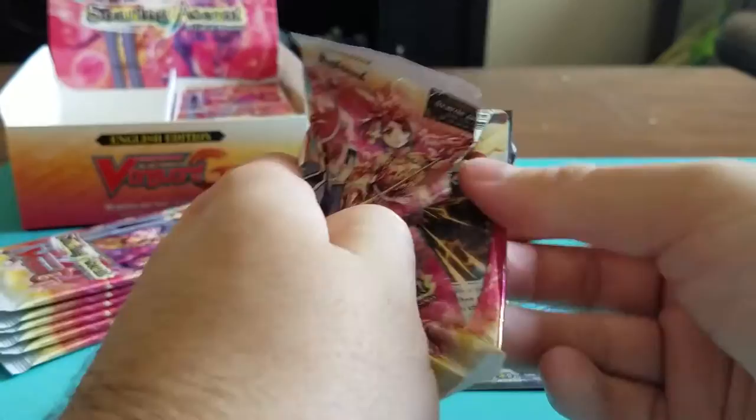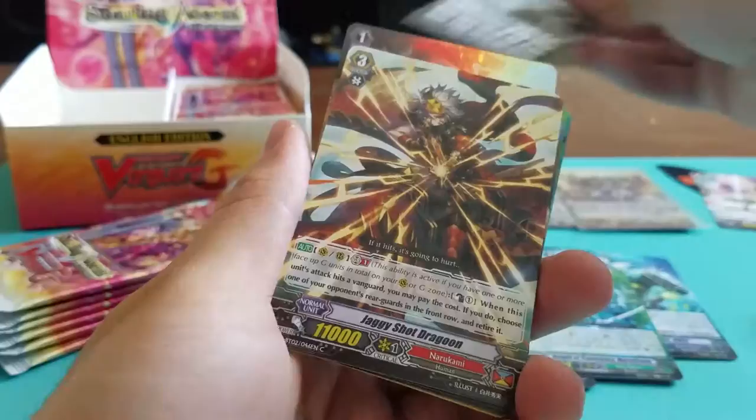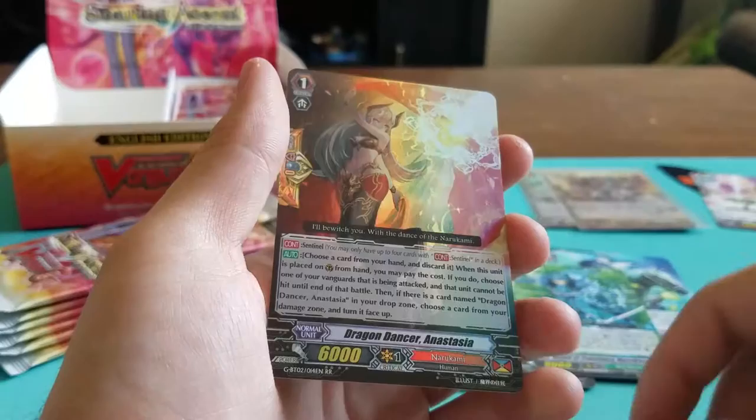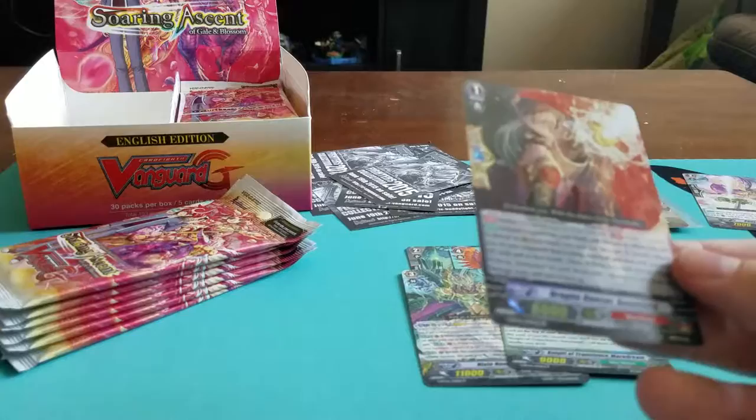Maybe I should have just cut open the tops of these packs before I started opening, but I take my time. Jaggy Shot Dragoon. Paint Otter — oh, look at that guy. Braj Warrior Water Mellok. Surge Breath Dragokid. And a Perfect Guard for Narukami — Dragon Dancer Atasia.